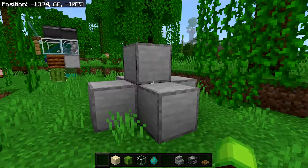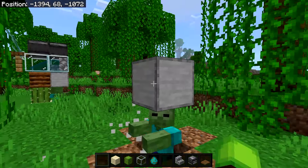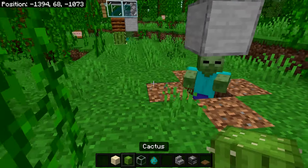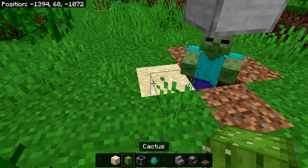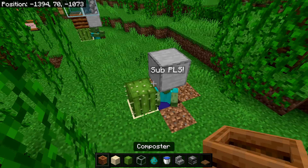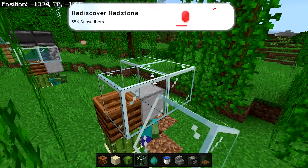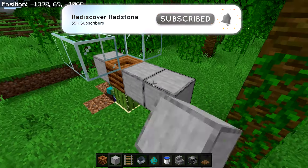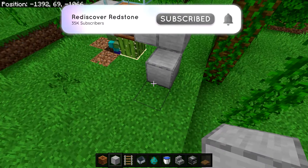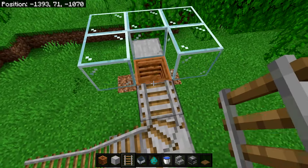Once the zombie stops jumping, place a roof over it, then wait until daytime. Once it's daytime, break all the blocks around the zombie but make sure to leave the one on top. Now grab a sand block, replace that block with sand, and place a cactus on top. On top of the cactus, place down your composter. Then place a temporary block, then two glass blocks on either side, add two more temporary blocks, and extend them to the ground. Now grab your rails and place them along until they reach the composter.